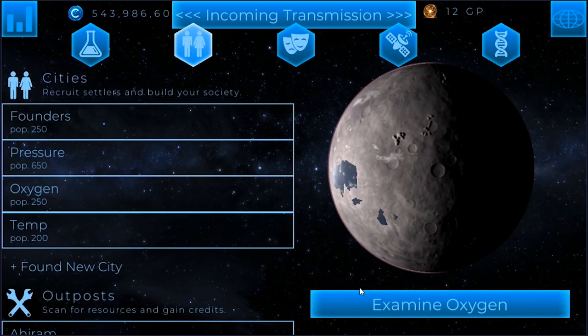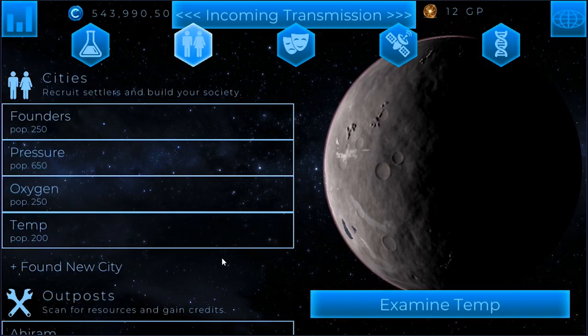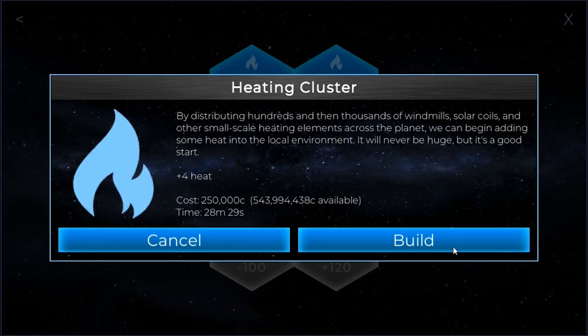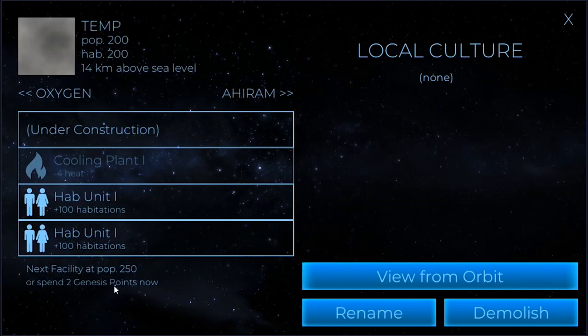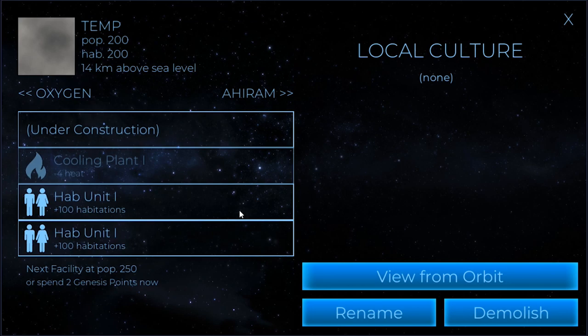Now I'm going to go into oxygen, then jump into temp. We've got to get the temperature back up, so let's go ahead and build ourselves a heating cluster. I don't want two of them. The next facility would cost 250 credits or two Genesis points to unlock. You can spend Genesis points to open up facility space — I don't think I want to do that now. But eventually I'm going to have to build a Habdome in all of these colonies to increase the facility space in general.